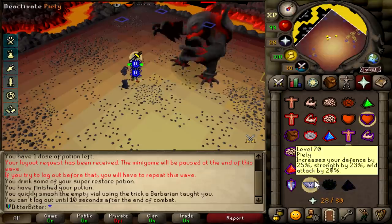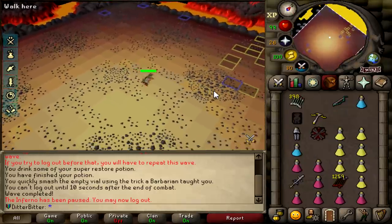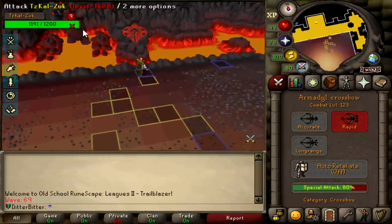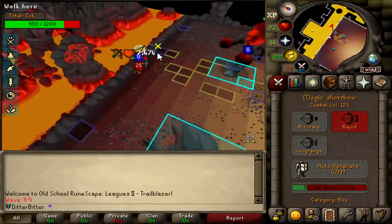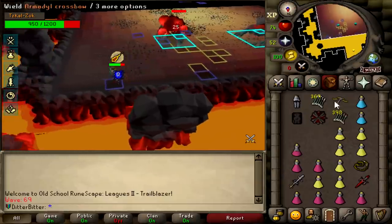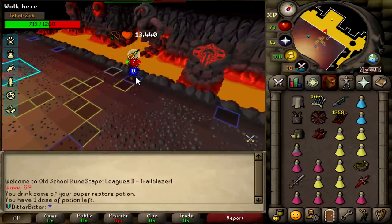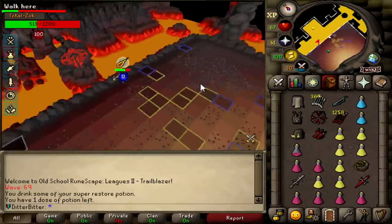We should be at Zuk - we are in fact at Zuk! I'm very happy I didn't choke at triples again. We're back at Zuk, let's go. Under 600 HP - nice, perfect.